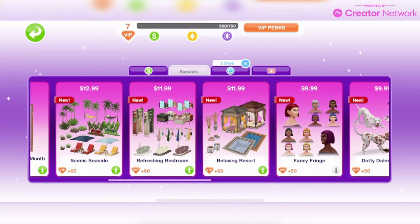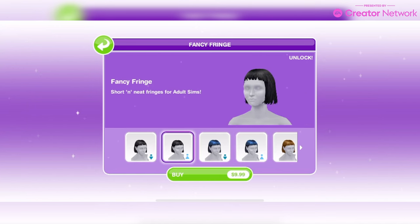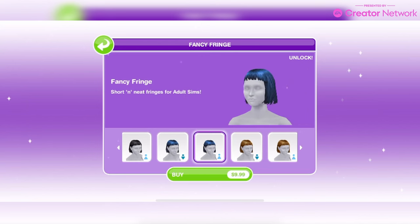Then we have a pack called Fancy Fringe which has short and neat fringes for adult sims. It's priced at $9.99 and available from March 5th until March 18th. It looks like it's just one hairstyle in all the different colours — that's expensive for one hairstyle, oh my goodness.